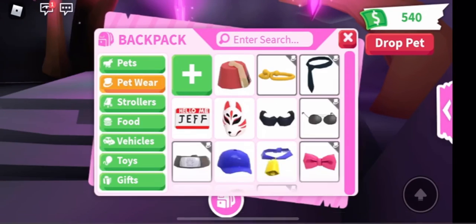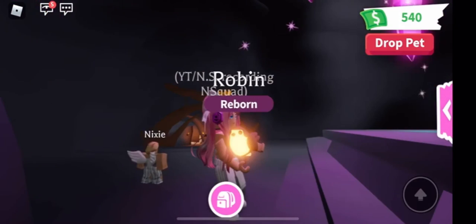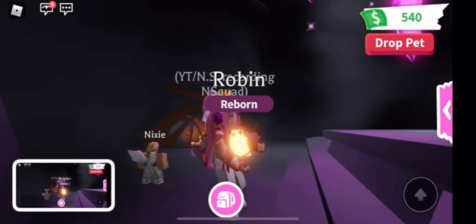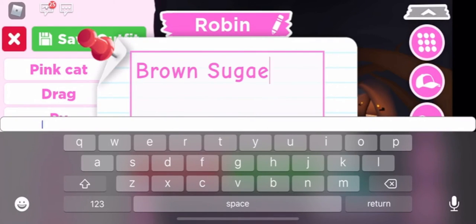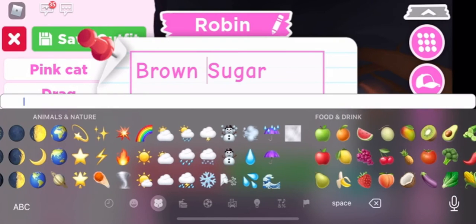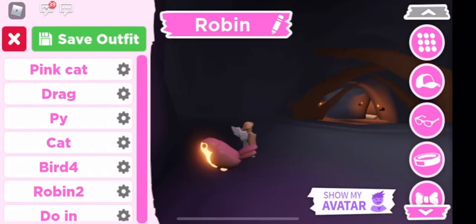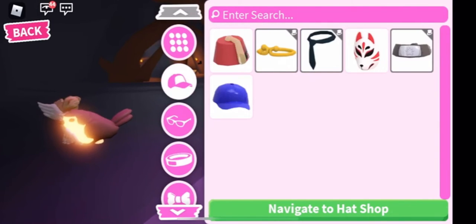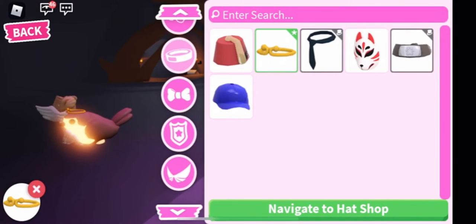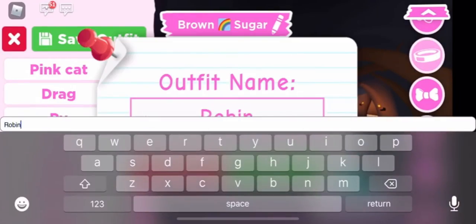Behold our beautiful neon Robin! Your animal will become a neon from the center of the platform once you place all four adult animals — super awesome. So here we have a Robin and we are going to name her Brown Sugar. We have Brown Sugar, our second neon!